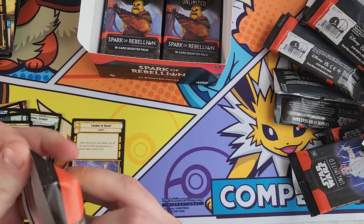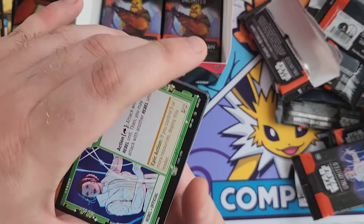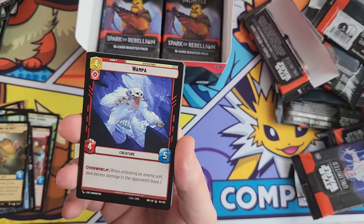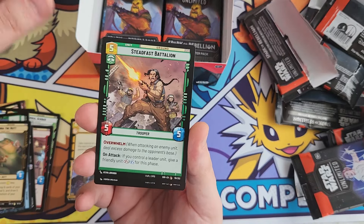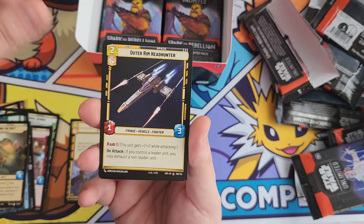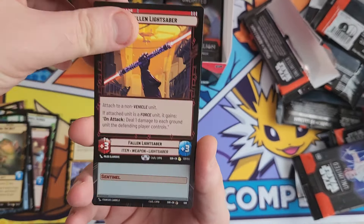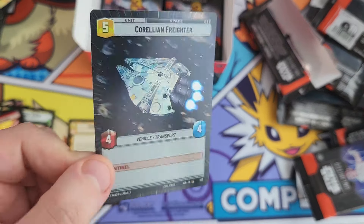The showcases are supposed to be one in every 12 boxes, which is about one in every 288 packs. I believe there are about five or six leader showcases to collect. If there are five, your odds of a specific one would be around one in 1,500 packs, which means specific showcase leaders could be quite rare. We've got another rare Fallen Lightsaber and a common Corellian Firefighter holo.